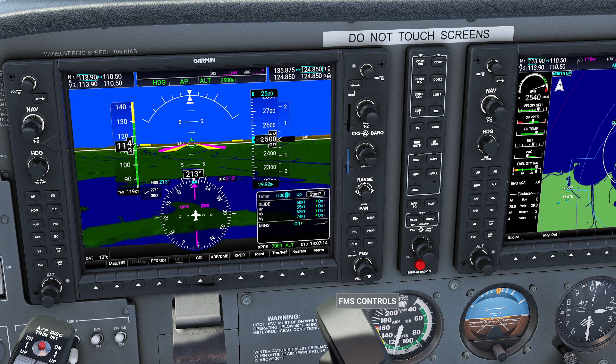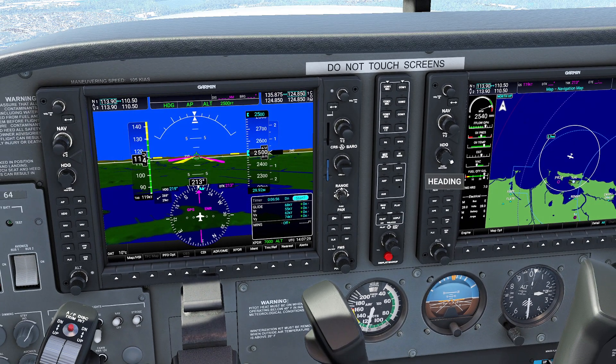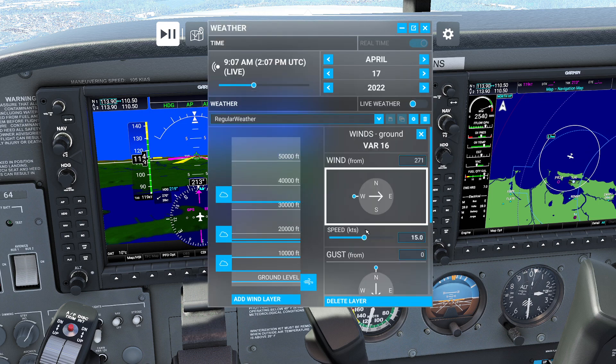We're going to set the timer to 6:56 and set it counting down. Looks good. We're going to hit the start button. Now we're going to tell our magnetic heading to go to 219 degrees immediately. If we do not set 219 now, this is going to give us all sorts of fun problems later. By the way, the wind is indicated at 29 knots right now for some reason, so I'm actually going to go take a look at that real quick.